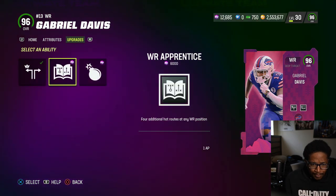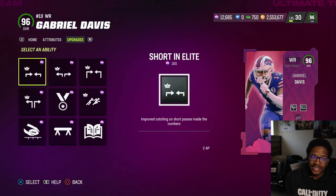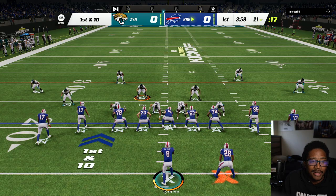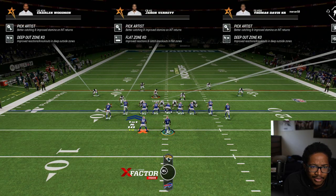Ability-wise he gets Deep Out for zero AP, Ced Prints for one, Red Zone Threat for one, Short Out for one. He doesn't get Short In for cheap, so that's a bit of a downside. Anyway, let's move on — we've got the thumbnails ready for the video.